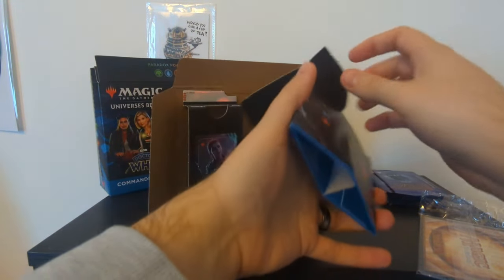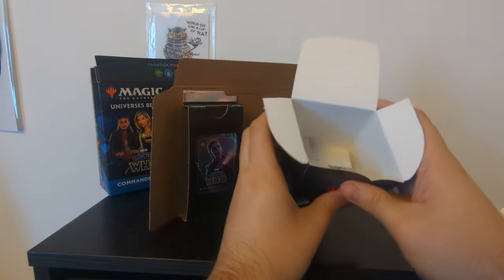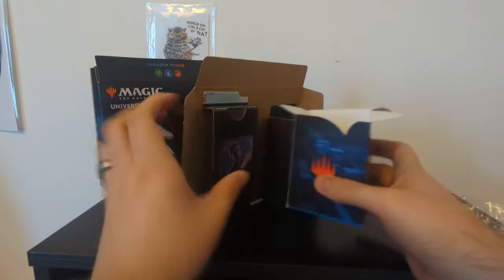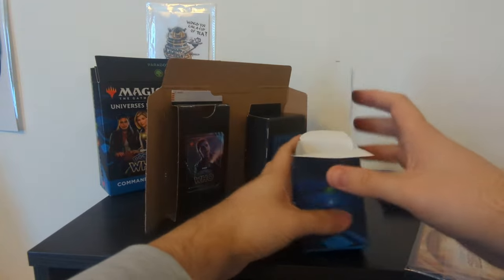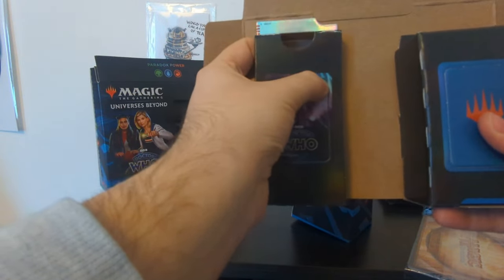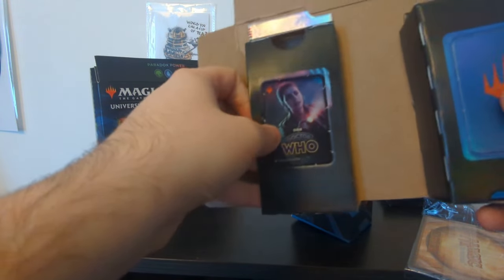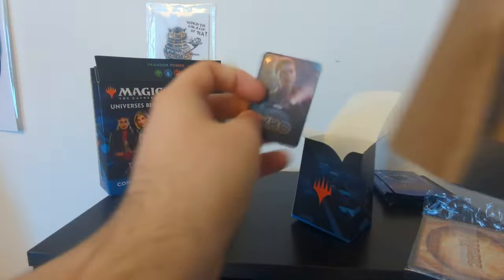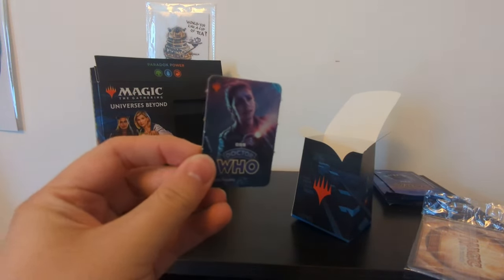Is this a deck box? Oh, that's so cool — it even folds in properly! I'm going to latch this on my belt and put my deck in here, and that's going to make me all of the new friends at the card shop. We've got a little Yasmin Khan cardboard thing here that we can pull out very delicately. I don't know what I'm meant to do with it, but I'm happy I've got it.